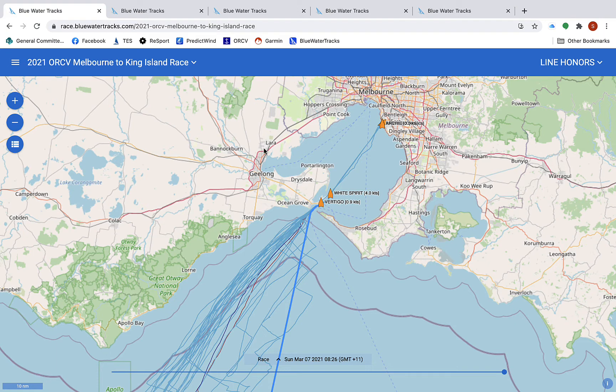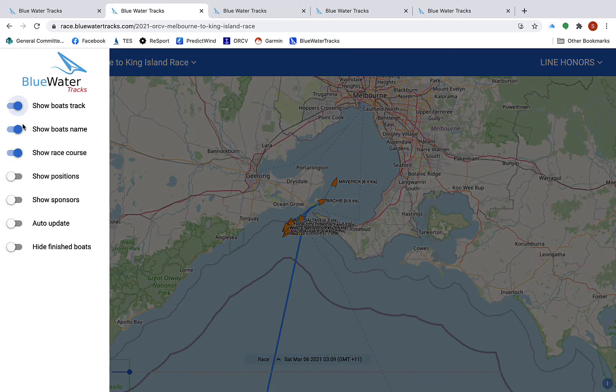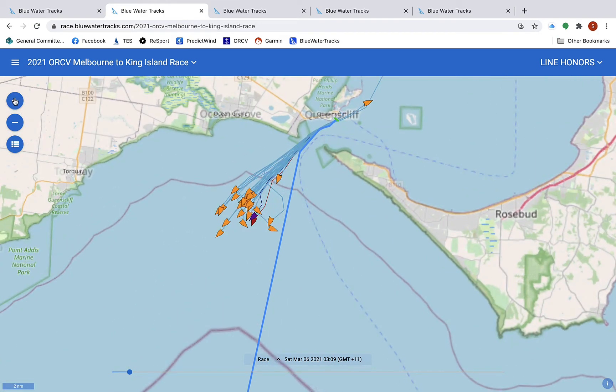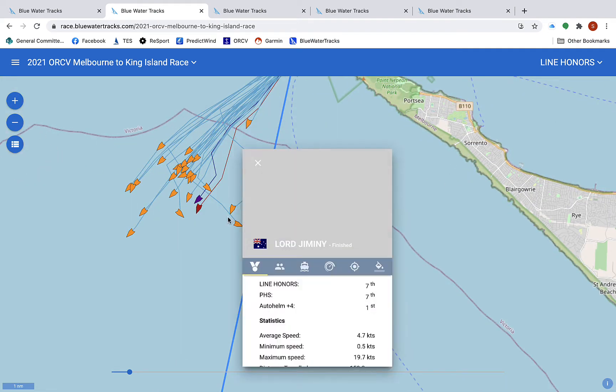Off we go. If we look at the race and look at start time, we can see the fleet is here. It's very difficult to see with all the boat names on top of each other, so if we use this little hamburger menu we can turn the boat names off. You can see where the boats are, and as you scroll in you can see who's done what — some of the early tackers, people who tacked off out to sea.